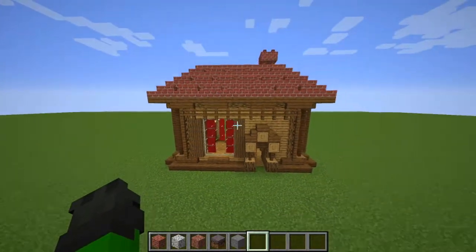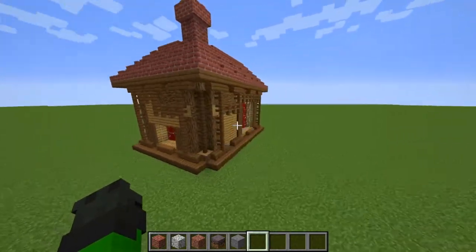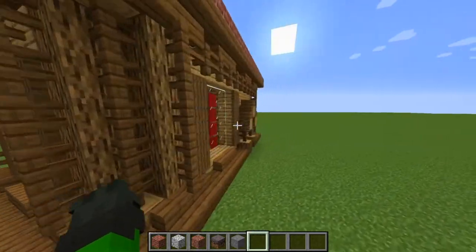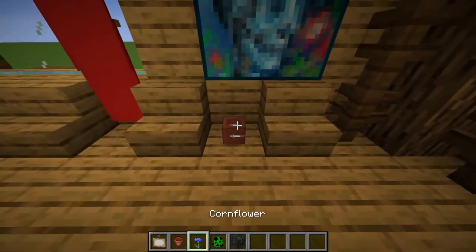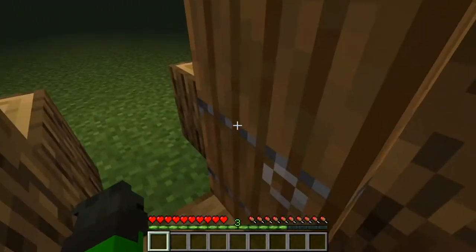Now this build is really coming together. So your house should be looking something like this, as long as you've followed all the steps correctly. Now that this is complete, I would recommend going inside and adding some final touches — a painting over here, a flowerpot there, maybe a creeper spawner just over here. Once that's done, you're gonna really feel at home in your new house.